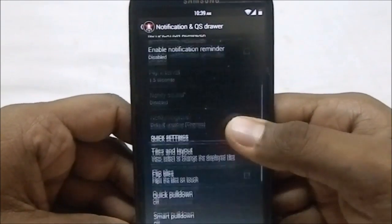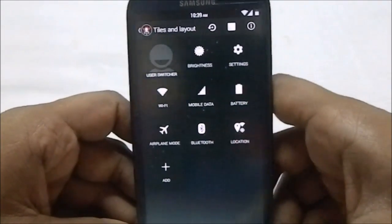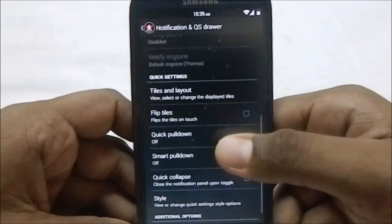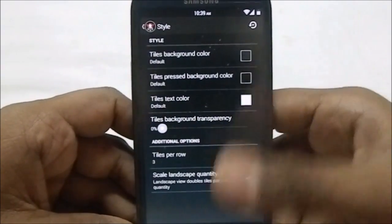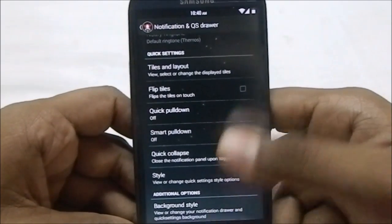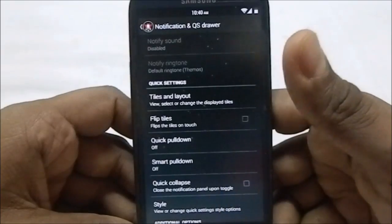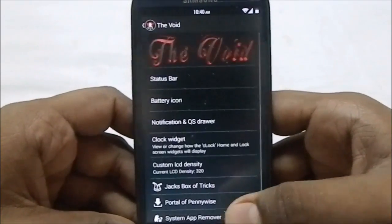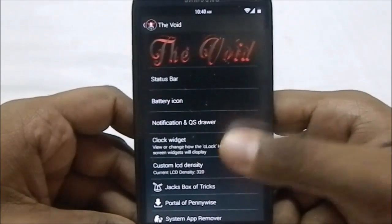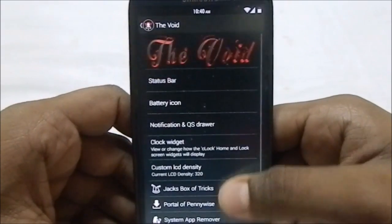The notification and quick settings drawer uses the Slim style, so you have a lot of options — smooth smart pulldown, styles, and you can change it to four or five tiles per row. It's pretty much one of the best quick settings drawers available for Android.